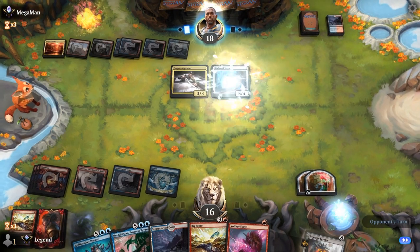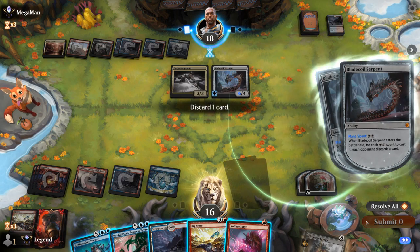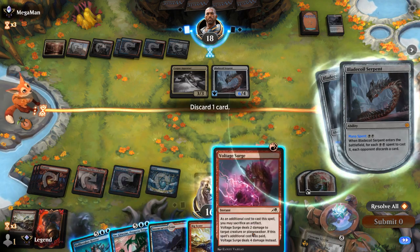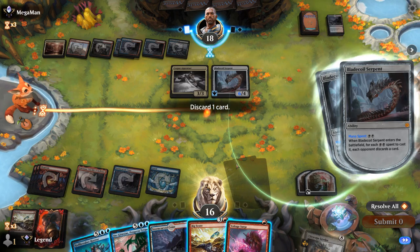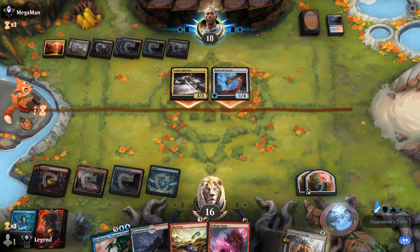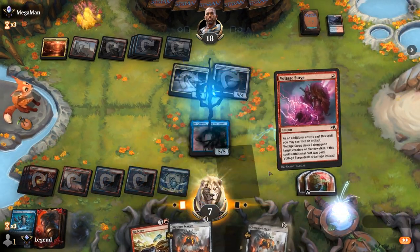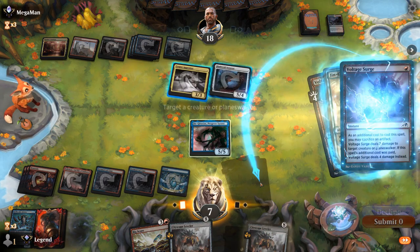Next turn I can cast Hullbreaker plus Voltage Surge to enable it, or maybe Gingitaxius and then double Voltage Surge. I could discard a land and still make that play, even though I lose all my treasures in the process. The plan is to cast Gingitaxius and then play Voltage Surge sacrificing a treasure so we can take out both Corpse Appraiser and the Serpent, and Bigscore would be great to copy with Gingitaxius. We'll go all in on that plan since we're taking nine damage and need to stabilize. We cast Gingitaxius and use it to take out Blade Coil, then sacrifice a treasure to take out Corpse Appraiser.